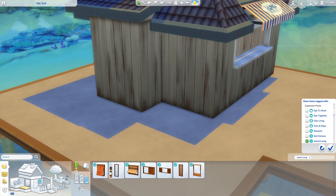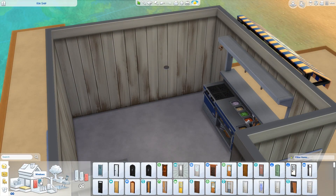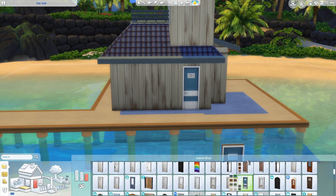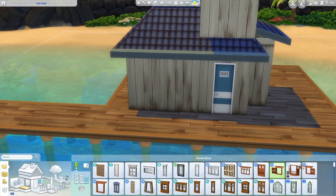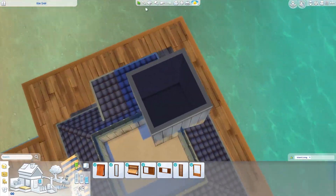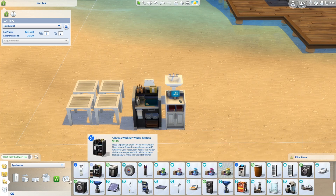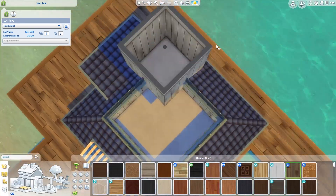When I uploaded to the gallery, this lot isn't listed as a restaurant because I had Sims living on it - when Sims live there it only lets you set it as a tiny home or regular home. So I looked up the requirements for a restaurant and made sure I had them all in there. You'll see me later placing a bunch of furniture on the beach randomly just to meet the restaurant requirements. My Twitch chat actually told me the reason it wasn't working.